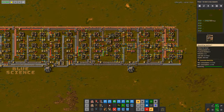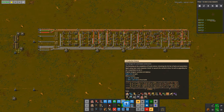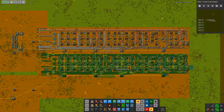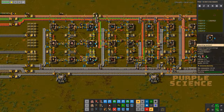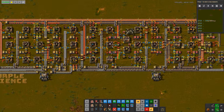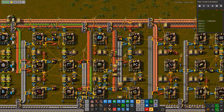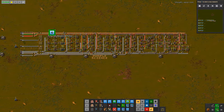Once the storage chests and passive providers are blueprinted, they'll finally get finished off. With blue science up and running, next I need to show unlocking production science. With production science tech unlocked, we can now paste this in over everything else. We can see we've started unlocking our blue belt, and we've also unlocked our beacons. We can unlock assembly machine mark three and place down our number five blueprint.